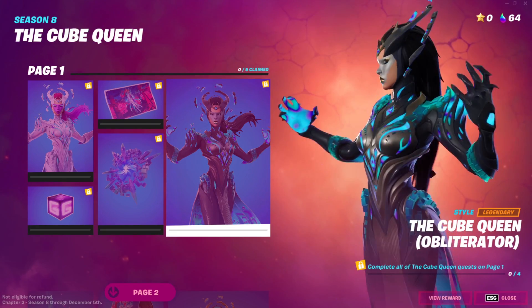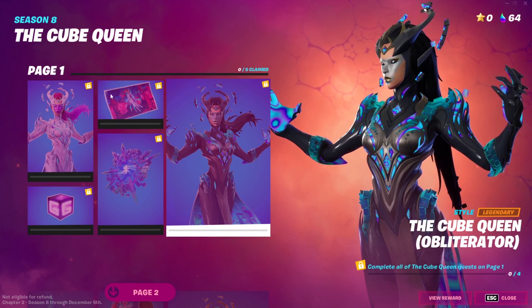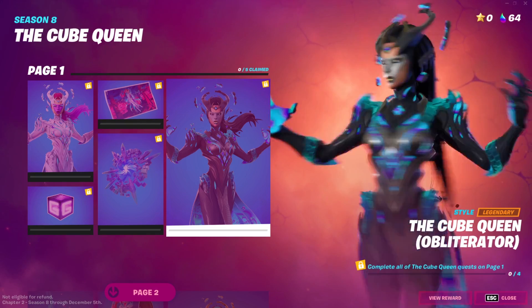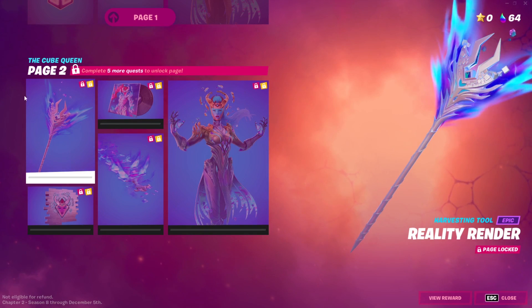The final quest on page one is just completing all four of the previous quests, which unlocks the first Cube Queen style — this black style right here. It's actually really easy to unlock. I don't know why they made the Cube Queen so simple to unlock, but moving on to the next page.